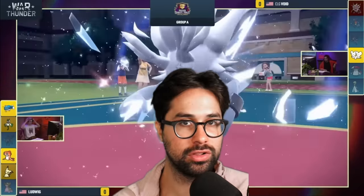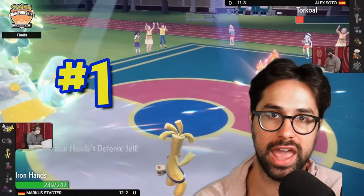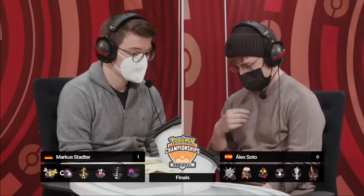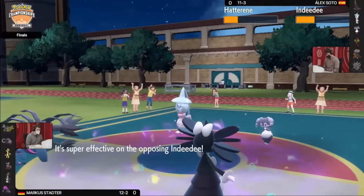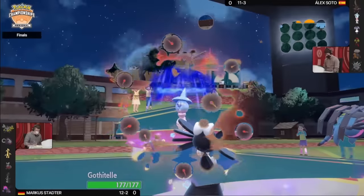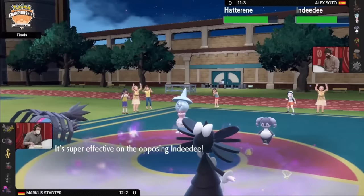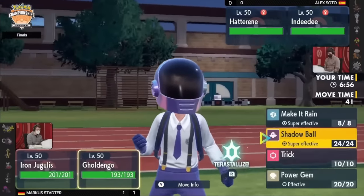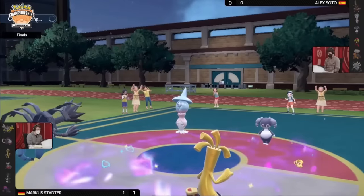With the honorable mentions concluded, it's time for our number one slot — the best play so far in Scarlet and Violet. This comes from the finals of a huge regional event, between Markus Stadter and Alex Soto. Markus just won Game 1 by using his Iron Jugulus' Snarl to lower his opponent's special attack, combined with his Gothitel's Shadow Tag to prevent his opponent from switching out and resetting the special attack drops. But this time, Markus makes a different play that basically wins him the game and the championship on the first turn of the battle.